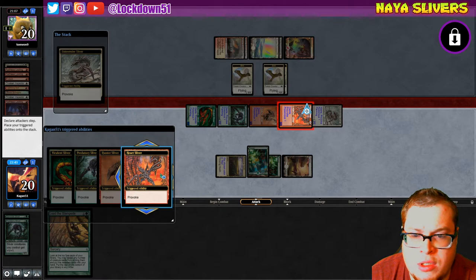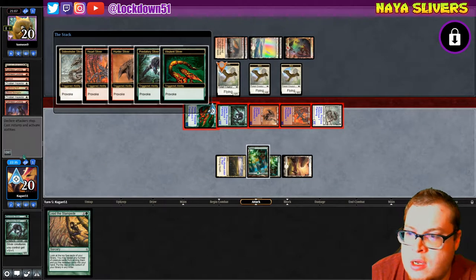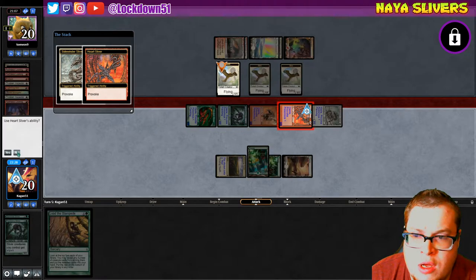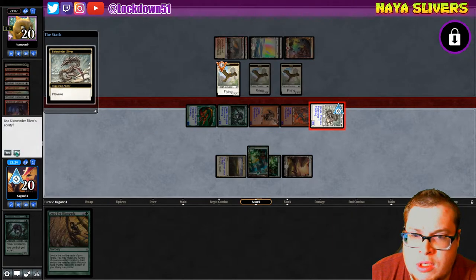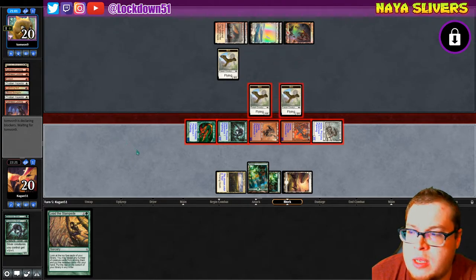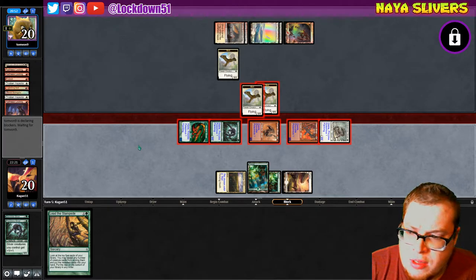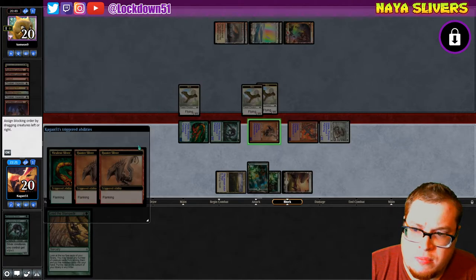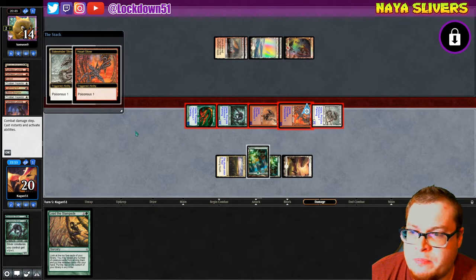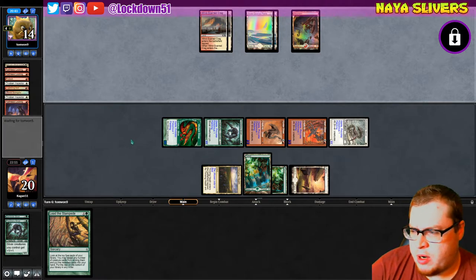Boom — you can have one of those, you can have one of those, and you can have one of these. Sure, we'll say yes to you, no to you, yes to you, yes to you, and no to you. How do you want to do this — are you gonna let them all die or keep some around with Prismatic Strands? He's got to figure out the blocks now. I don't think I messed it up — oh, but we got the flanking though, it's fine. Bye bye. They thought they had me but they forgot about the flanking. Sloppy play on my part though, sloppy play on my part.